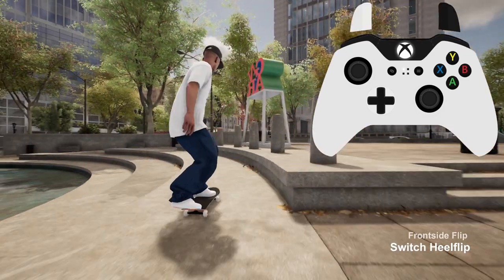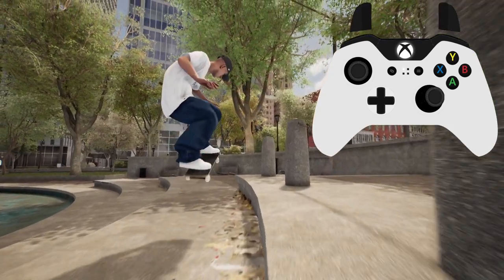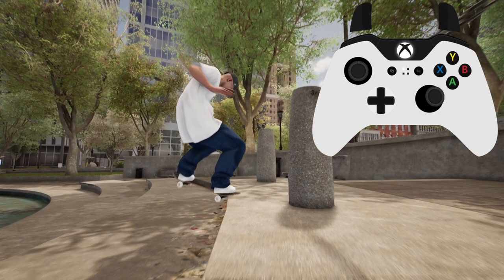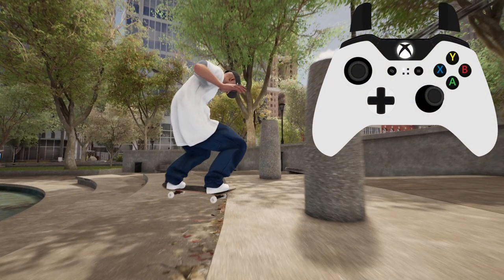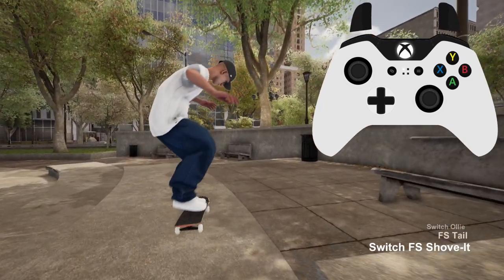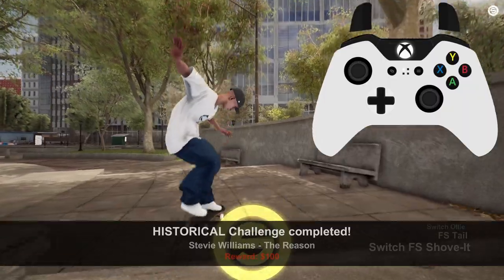The distance covered for the frontside noseslide doesn't actually matter too much — I had it trigger with both short and long slides. I found sliding within the distance of the last three posts a good marker. For the shove-it out I found starting the inputs around the middle of the last two posts a good spot, but it does vary depending on your speed. Let's go!